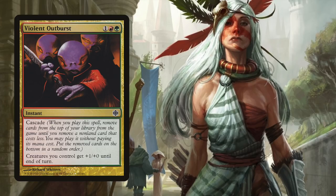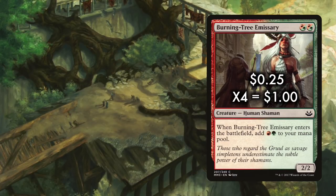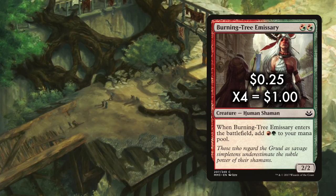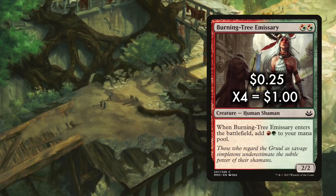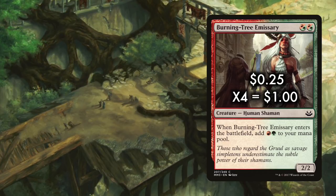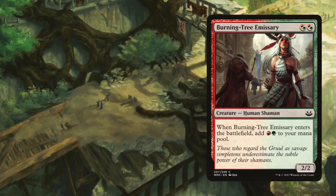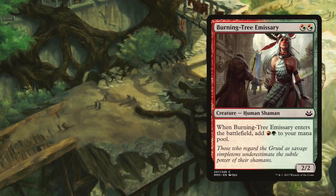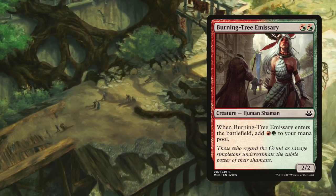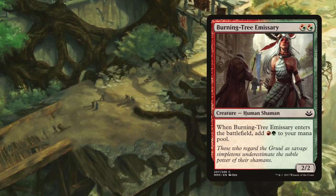Burning Tree Emissary. Downshifted to common in Modern Masters 2017 and thus Pauper legal, this may even be more important than Violent Outburst. At 25 cents each, for two hybrid red-green mana, when Burning Tree Emissary enters the battlefield, you add a red and a green to your mana pool. This is how we mitigate the usual loss of tempo in multicolored aggro decks in Pauper. Castable off of any two lands in the deck, Burning Tree can cast every creature in the deck — well, almost every creature. Being able to chain multiple creatures together, or multiple Burning Tree Emissaries, makes it far easier to win. With so few sweepers in the Pauper format, it's possible to just flat-out win on the second turn thanks to flooding the board.